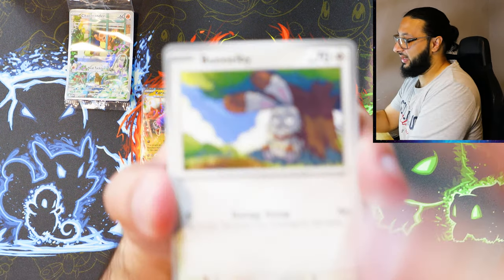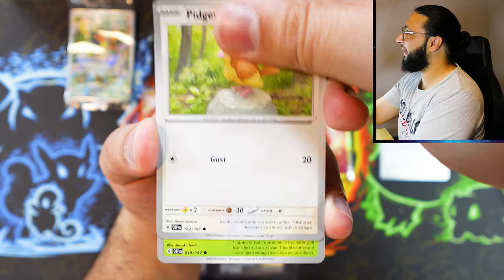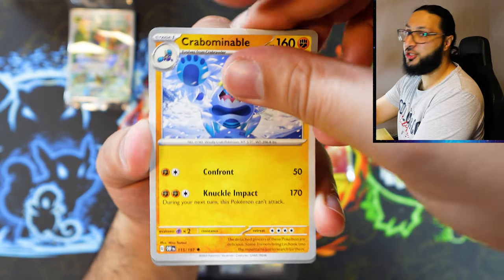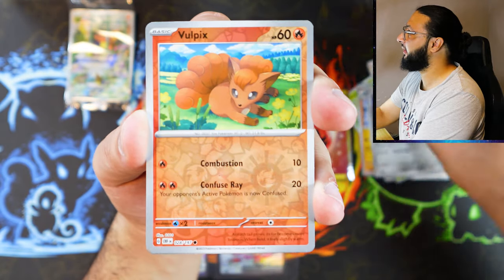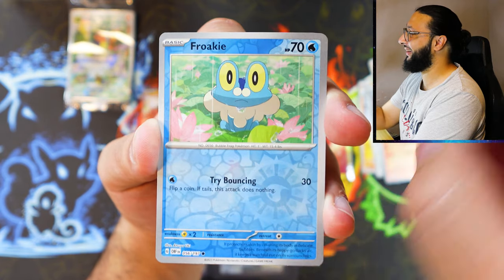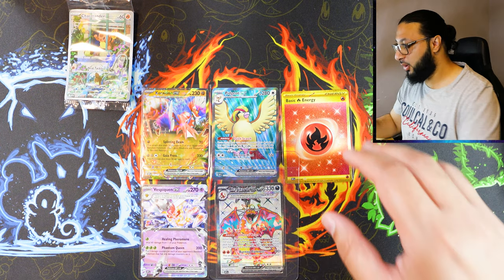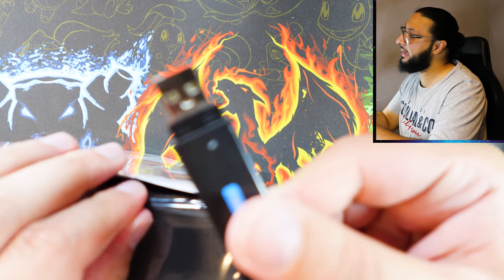Let's see if we can end it with an absolute bang here. Just one more hit — one more juicy hit, please. Reverse hollow with print lines into a Palafin. Okay, nothing else from that ETB. However, let's go ahead and crack open the Pokemon Center ETB.